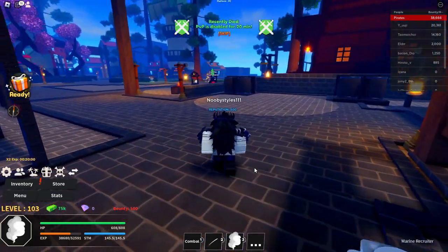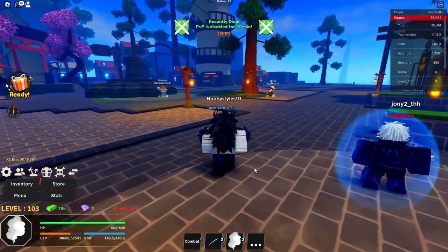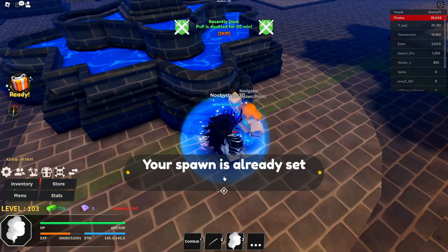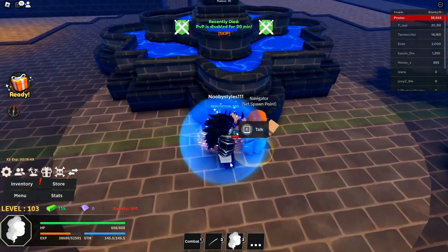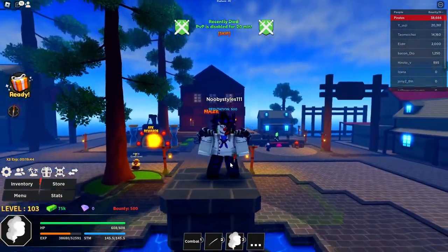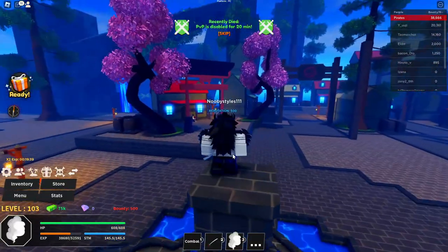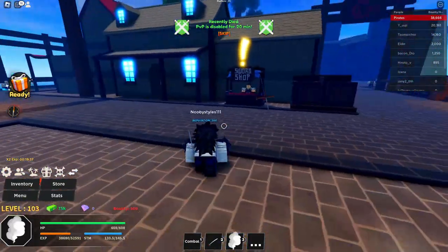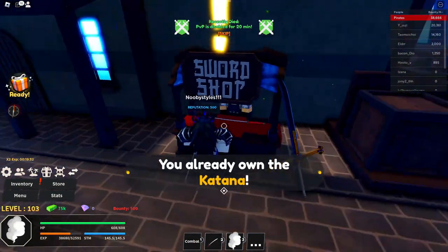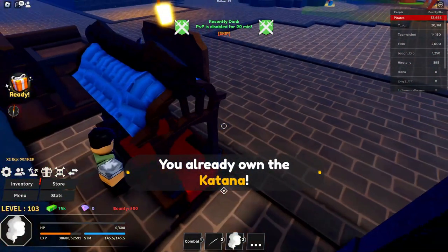Accept the faction and confirm you are a marine. Then go over to the navigator — Nami — and set your home point there if you haven't already. After that, go over to any NPC, open their dialogue, and reset your character.